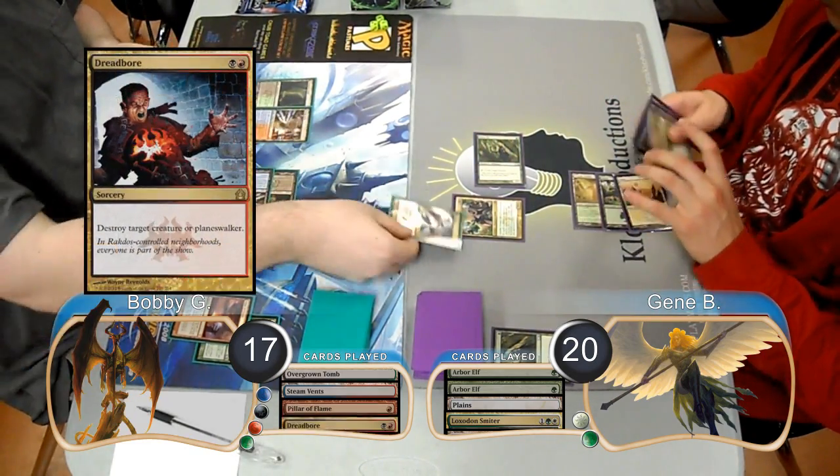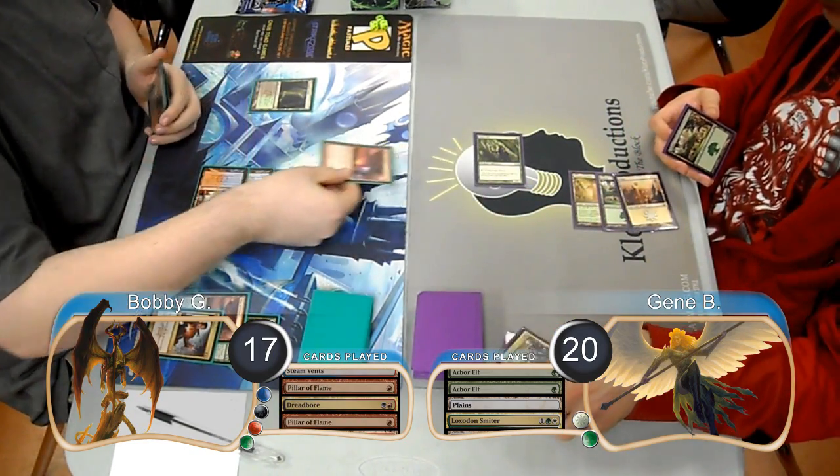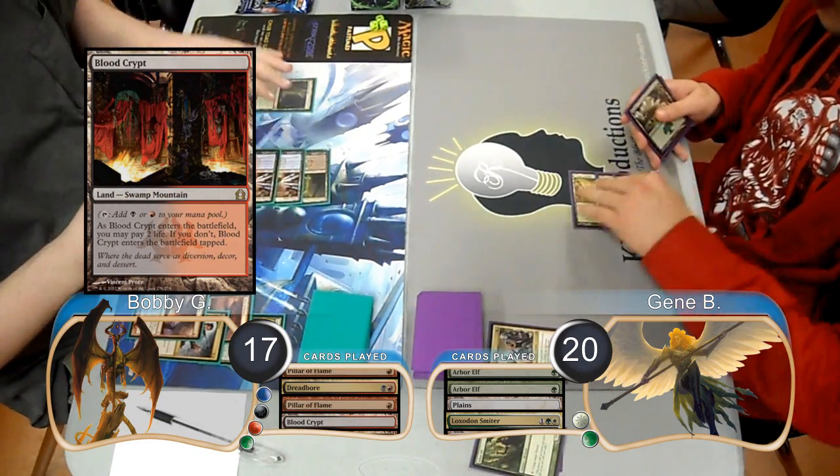Bobby used a Dreadbore on his next turn to kill the Smiter, then followed it up by playing another Pillar of Flame to kill the other Elf. He then played a Blood Crypt tapped before passing the turn.